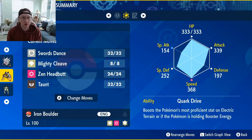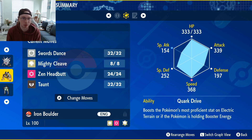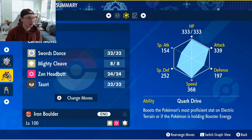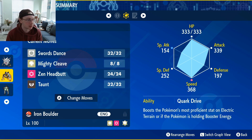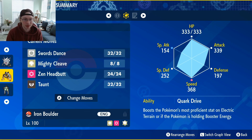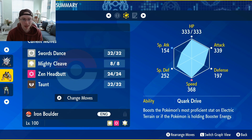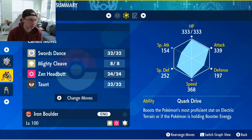If we get the Taunt off immediately, we can stop his hazards, because I have no removal on the team I'm bringing this week. It's really important to not let the hazards go up as well as putting my own up and keeping them there. If we lead and he leads Fortress, it is what it is — I just need to make sure Deoxys isn't able to Spike Stack on me.